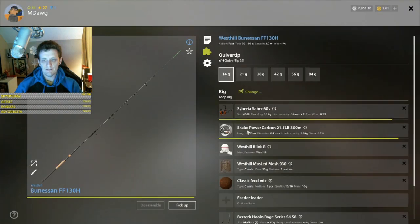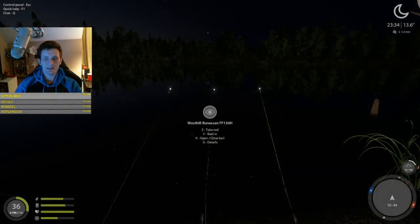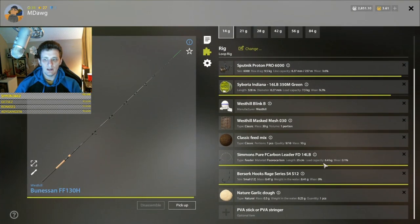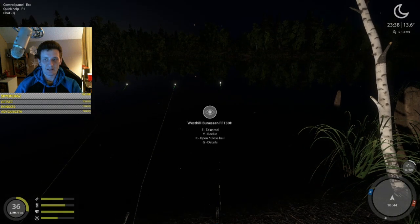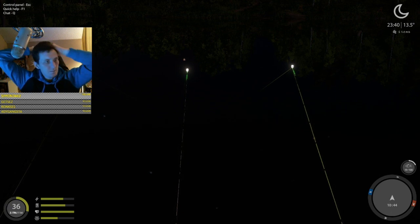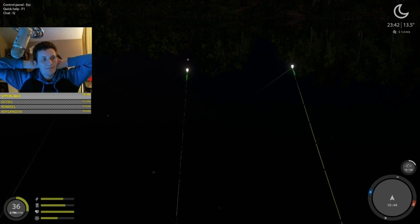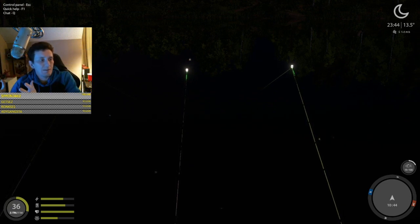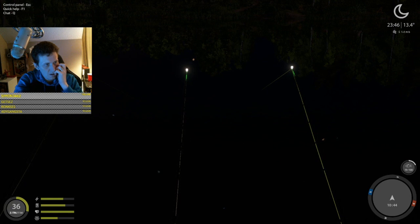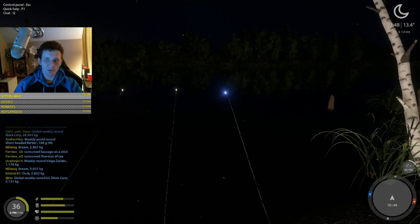The difference between the first two lines with 9.8 fluorocarbon, size 8 hook and bream mix, versus the third line with 6.4 fluorocarbon leader, size 12 hook and now white bream mix. I've caught really big bream on white bream mix and really big white bream on regular bream mix, so it doesn't always hold true - but if you're trying to target one or the other, it's worth experimenting.